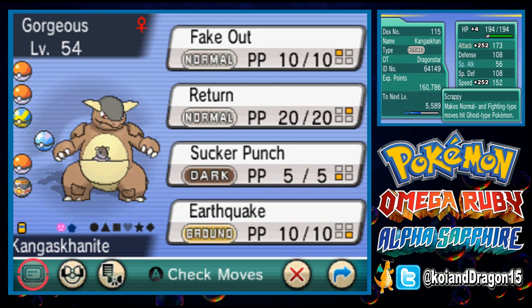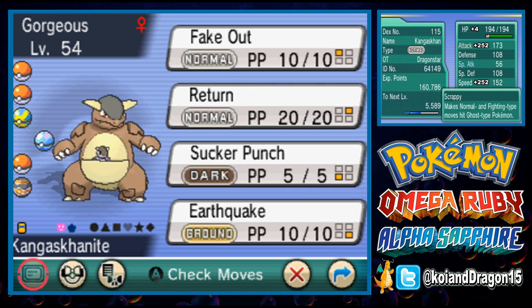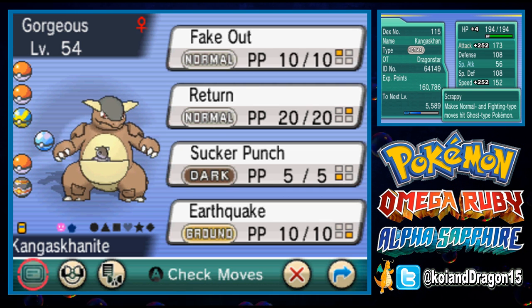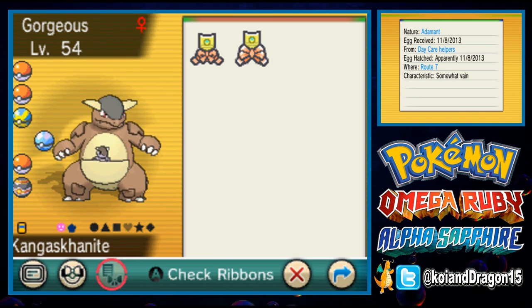First things first, I'm going to show you which Pokemon you need in order to dominate the Battle Maison, and that's starting off with Mega Kangaskhan. Here are the moves: Fake Out, Return, Sucker Punch, and Earthquake. It also has an Adamant nature.